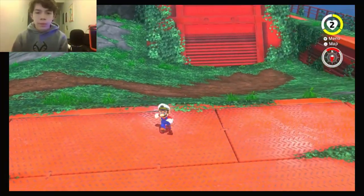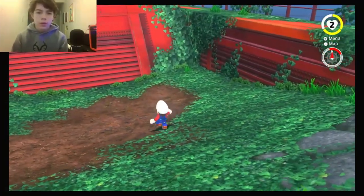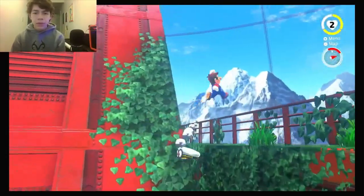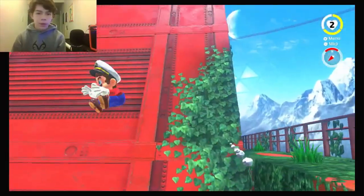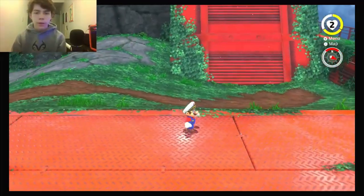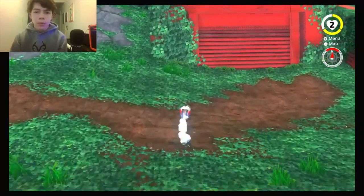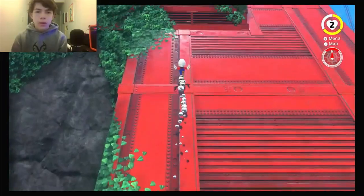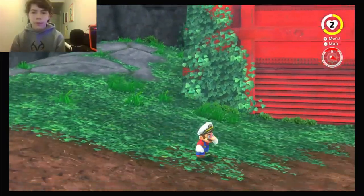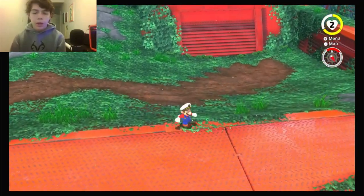Now that we are up here, we've got this giant ramp, and there are no flowers that you can grab and use to run up. There really is no other way of getting up there. What you want to do is get right in here somewhere and ground pound and roll. Then about halfway through, once he's rolling and flying up the ramp, you want to start jumping. And there really is nothing to it.